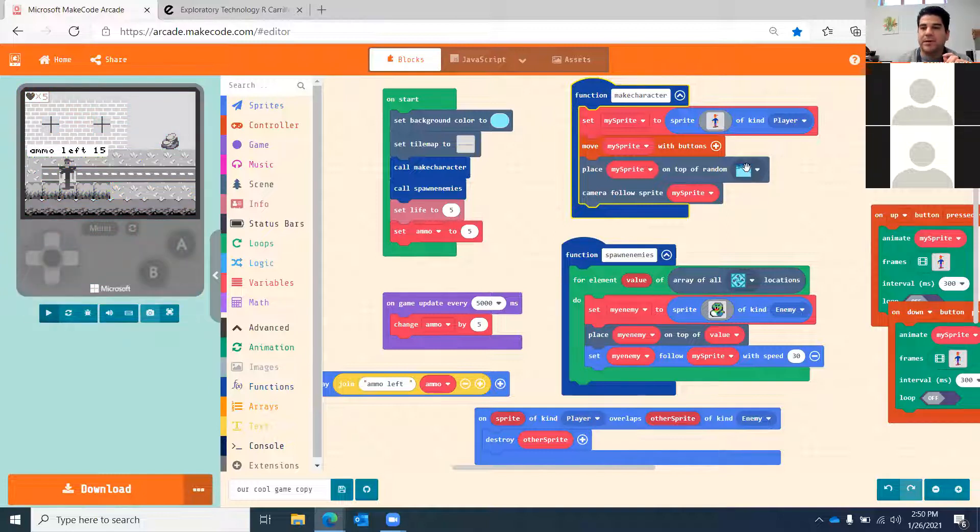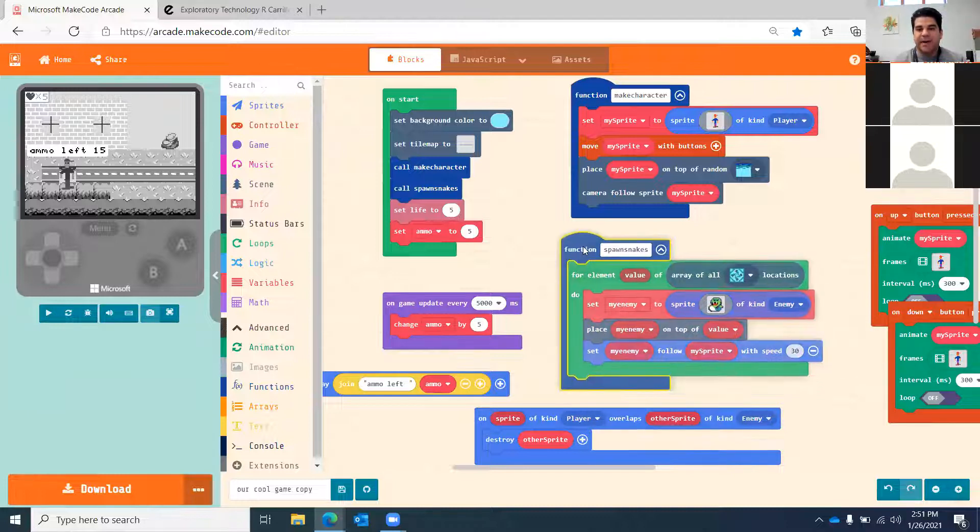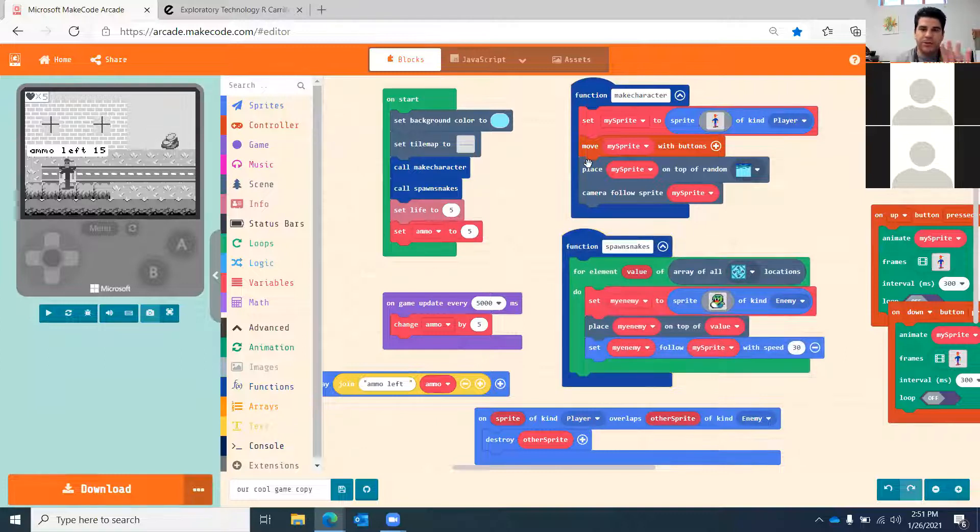All my levels always have the same spawn point, and the camera always follows. I'm going to rename this function to 'spawn snakes' because if I have different enemies I can see that clearly. On start I make the snakes; on the next level I might make birds or something. If I don't have any snake spawners on a level and I call spawn snakes, no snakes are going to be spawned — so make sure you have the correct spawners if you want that type of enemy.